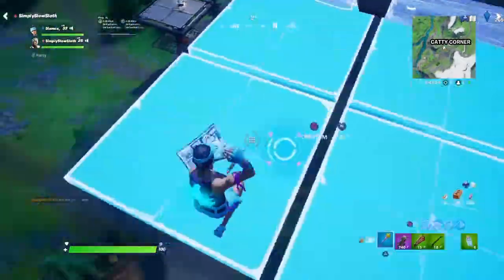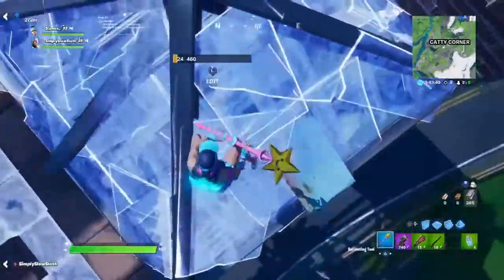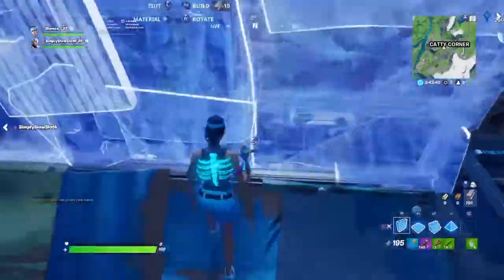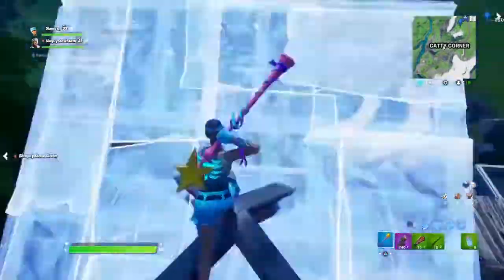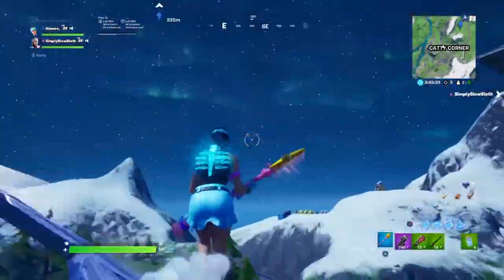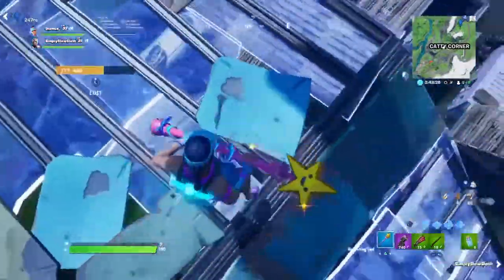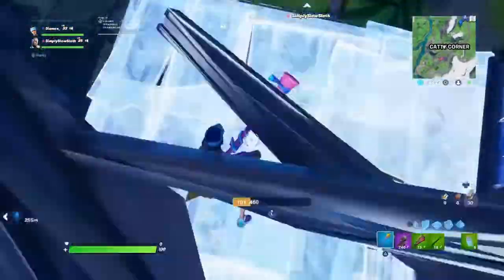This is obviously better in the higher point drop spots. Catty Corner is one of the best spots — the only bad thing is this place will be more populated because Tfue's trio drops here. Tfue pretty much made this place popular, so pretty much anywhere he decides to drop with his trio will become a top-tier drop spot.